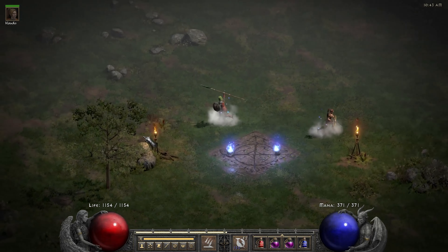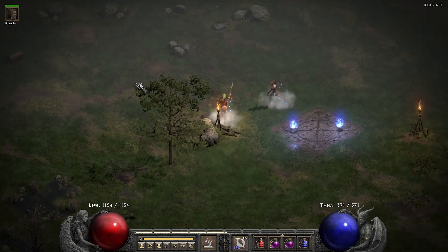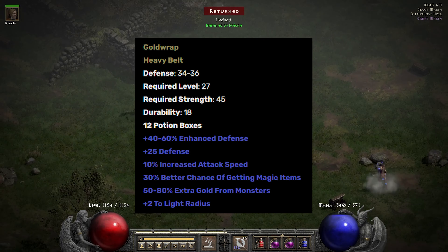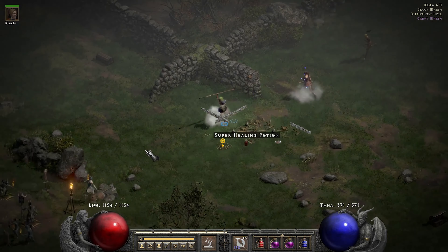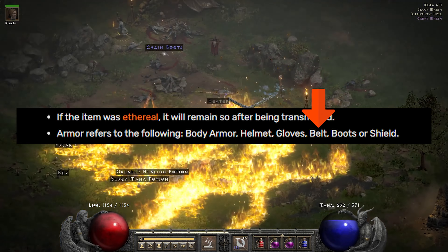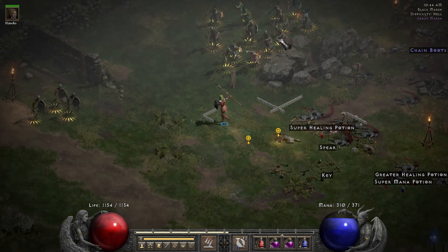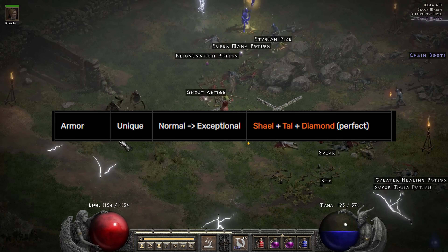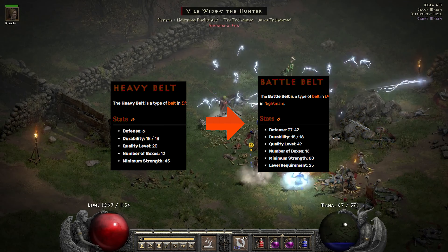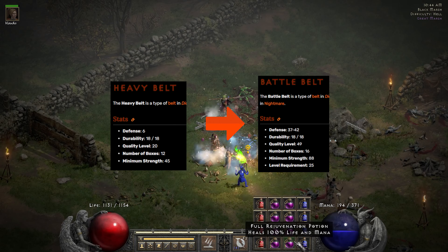What other items are good to upgrade? As an early game drop, Gold Wrap is the best item to upgrade, especially because it upgrades the potion slots you can get on it. Belts are counted as armor in this game, so the recipe for it would be Shael rune and a perfect diamond. It goes from a heavy belt to a battle belt, which has a strength requirement of 88.